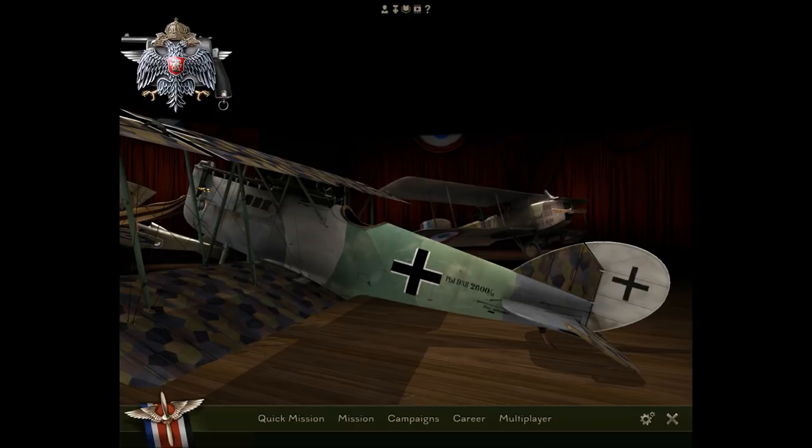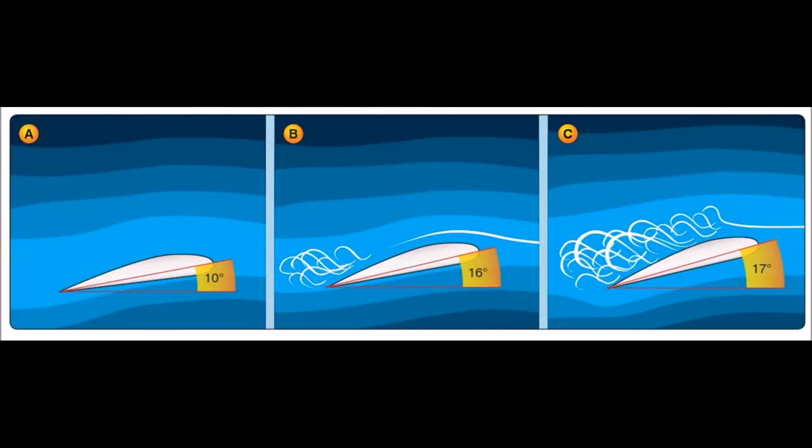Let's look at a diagram. There's a red line drawn from the leading edge to the trailing edge of the wing — that's called the chord line. There's also a red line below the wing that represents the aircraft's flight path, or more correctly the relative wind, meaning the direction from which the air is hitting the plane. The difference between these two lines, or the angle, is the angle of attack. The angle of attack in the first image is 10 degrees. As you slow your airplane down, in order to maintain level flight you're going to need to bring the nose up, which increases the angle of attack. At a specific angle of attack — 16 degrees in the second picture here — the wing begins to stall. In the picture on the far right, the wing is fully stalled at 17 degrees.